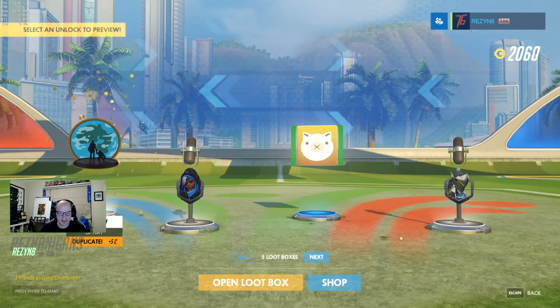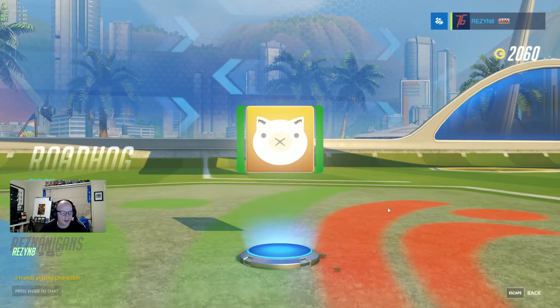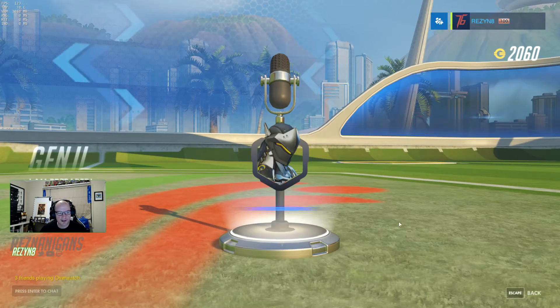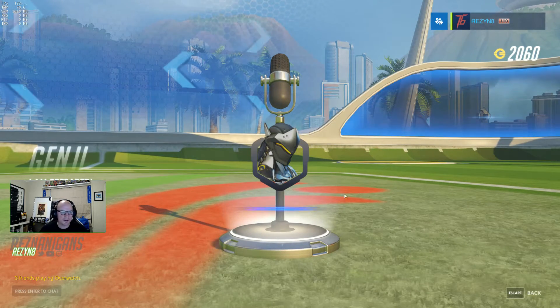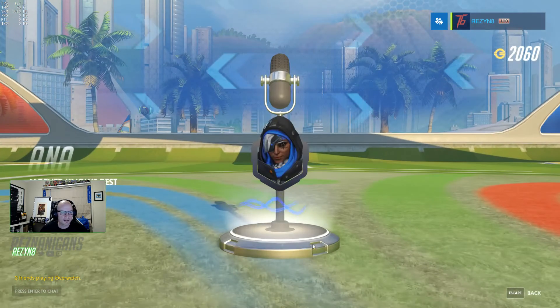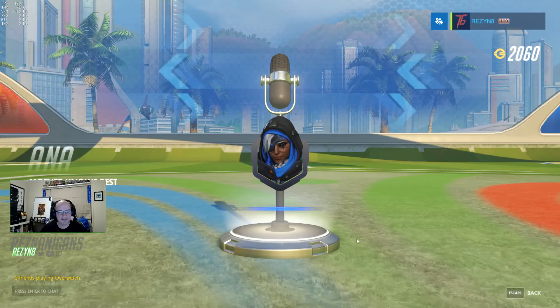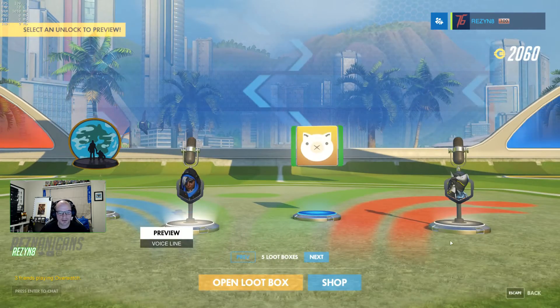Next box has some more Ana stuff, which is cool. Roadhog's Piggy player icon. That's Genji's 'I am prepared' voice line. Ana's 'Mother knows best' voice line as well, so that's pretty cool. Let's open up another loot box.